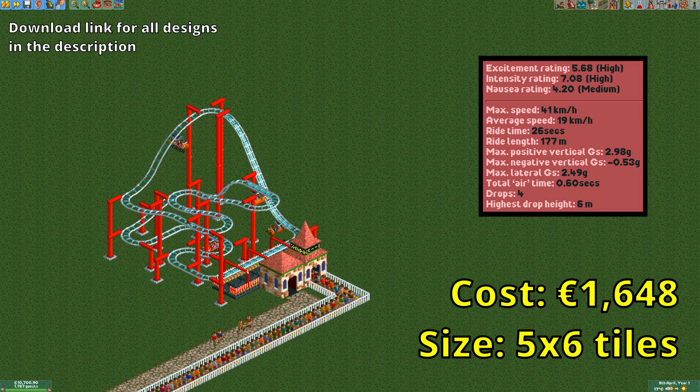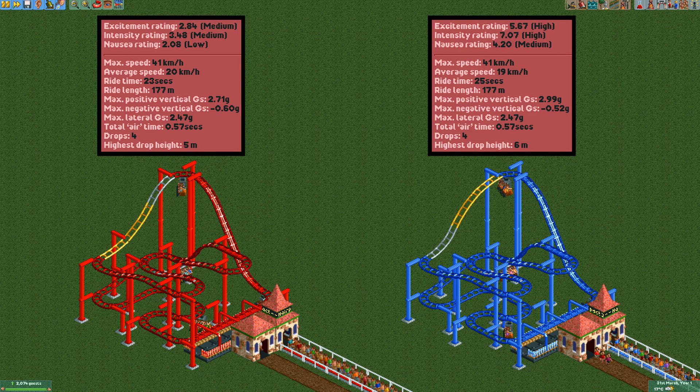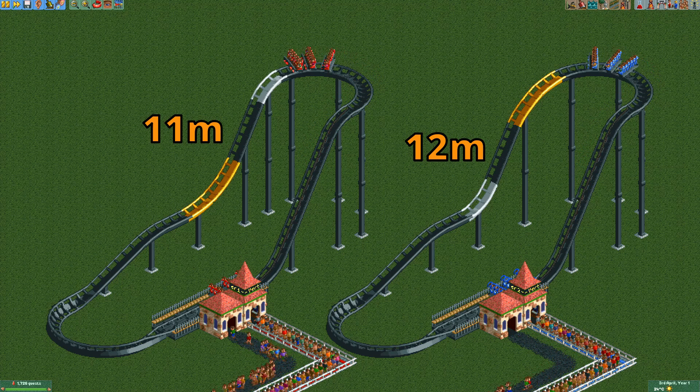There is a weird bug that I discovered when designing this ride. Take a look at these two designs — they are identical except for the first drop. The red coaster has a small level-to-steep piece followed by a steep-to-gentle and gentle-to-level piece. The blue coaster has it the other way around. Both drops have a height of 4 units or 6 meters, which is exactly enough for the stat requirement, yet the red coaster still gets a stat penalty. This is because the highest drop height on the red coaster is reported as only 5 meters. The blue coaster reports the drop as the correct 6 meters, so it gets no stat penalty. This happens to any drop that starts with a small level-to-steep piece on any coaster type, so be aware of that.